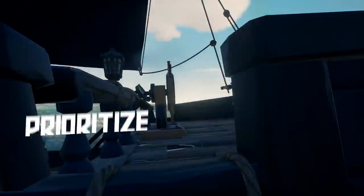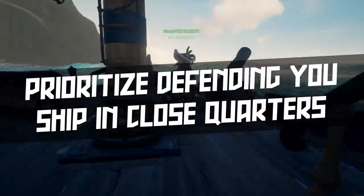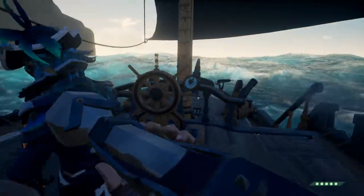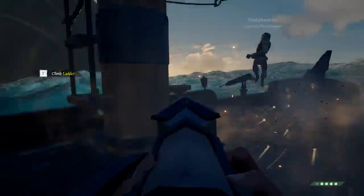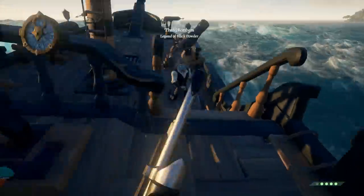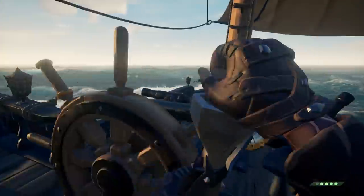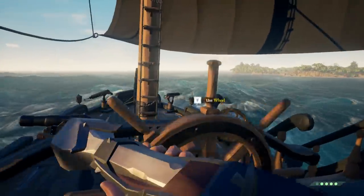In a situation like this you want to prioritize defending your ship. Their first priority will be to drop your anchor, so you are going to want to defend that anchor at all costs. In this case my mate jumped onto the anchor so my job was to protect him while he picked it back up. As soon as we got the anchor back up we turned the ship around and started to head towards the Reaper hideout.